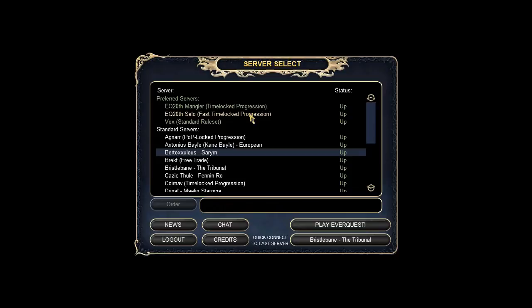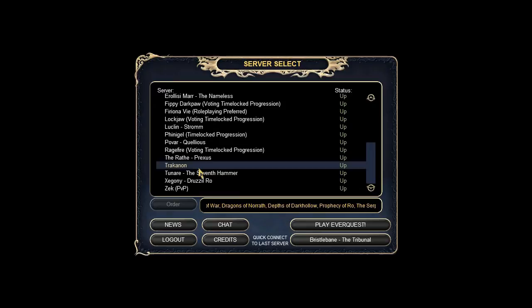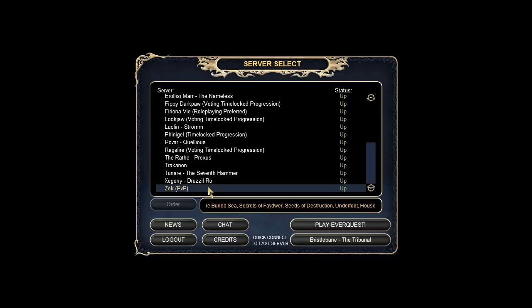Each server has different things. The progression servers won't let you access all the different expansions right off the bat until they're voted in. Standard is just the typical game. Fiona Vei and Brex are free trade, which means a lot of items that are no-drop on other servers can be dropped, sold, traded, or given away. There's also PvP, which if you're new to the game I highly don't recommend.